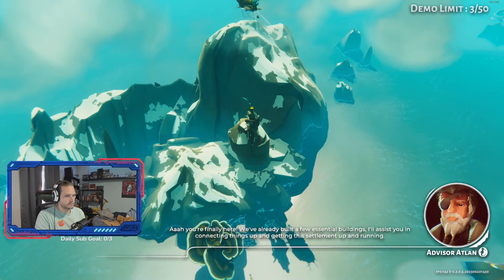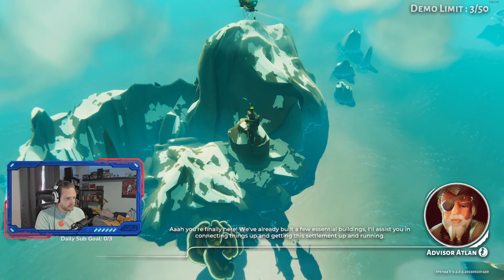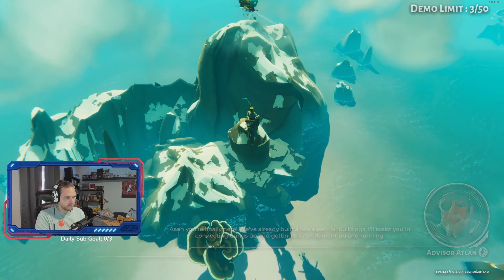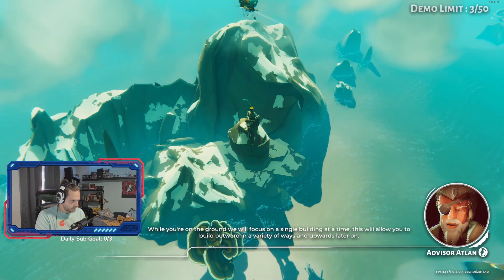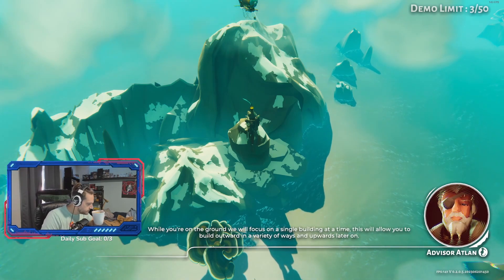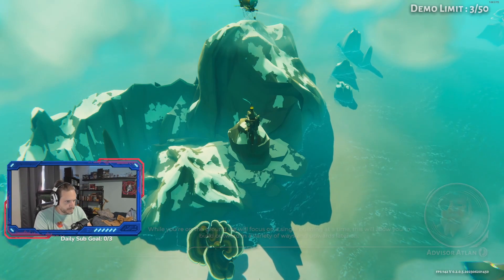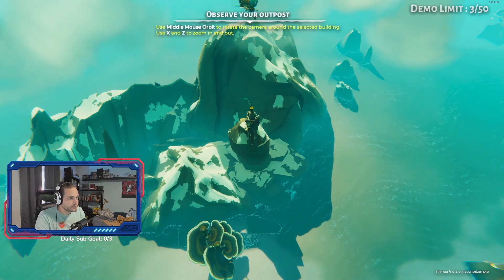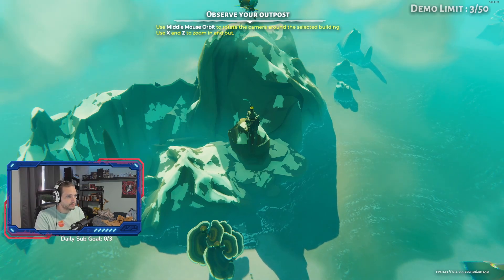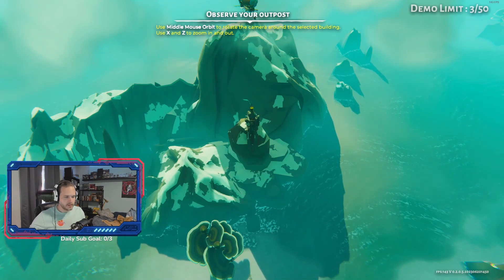You're finally here. We've already built a few essential buildings. I'll assist you in connecting things up and getting the settlement up and running. While you're on the ground, we will focus on a single building at a time. This will allow you to build outward in a variety of ways and upwards later on. Middle mouse button to orbit. Camera X, Z to zoom in and out.